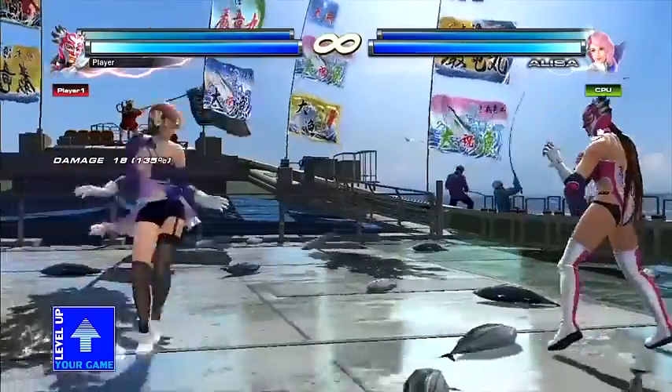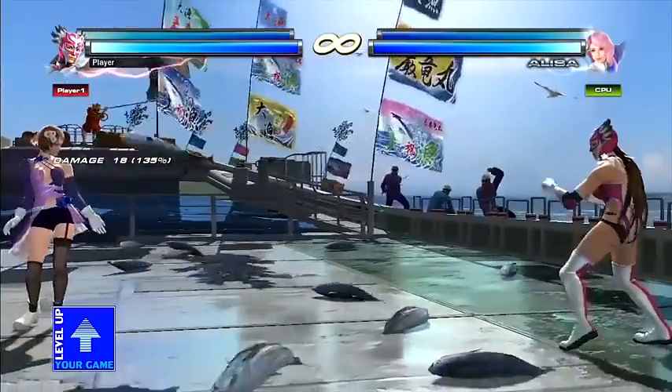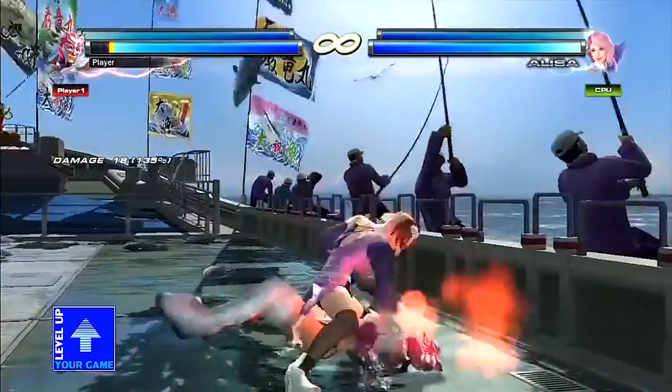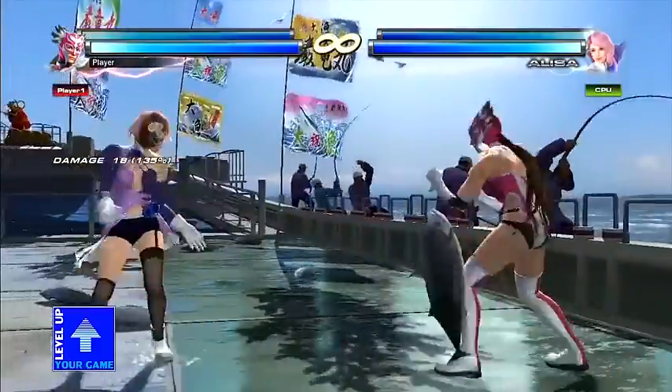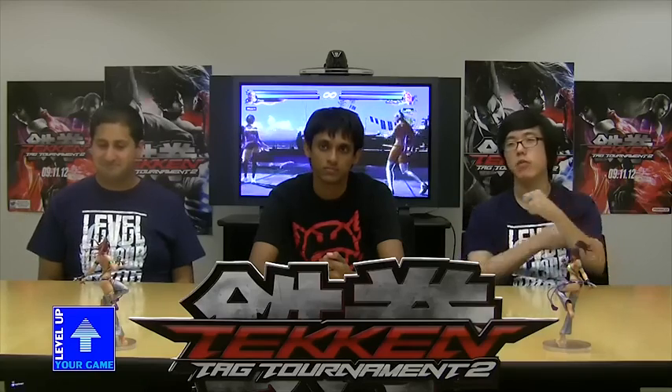Now we're going to talk about running attacks. You can initiate this by tapping forward, forward, dashing and holding that forward direction. If you run a few steps you'll be able to tackle your opponent. After the tackle, you have the option of punching them by pushing the left or right punch buttons for additional damage. New to this game is that you can do the same punch over and over — you don't have to alternate. You can push left punch, left punch, right punch, or any combination.